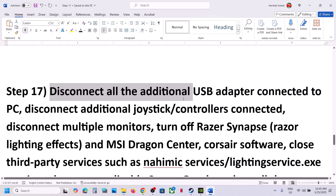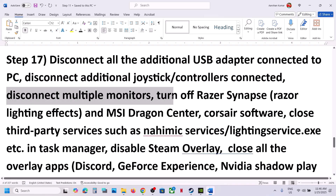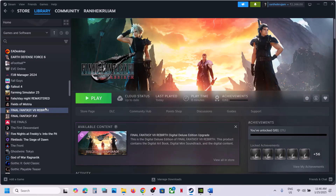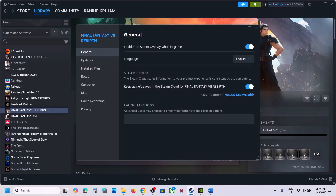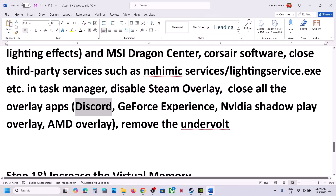Disconnect any HOTAS, wheels, pedals, USB adapters, or extra controllers connected to the computer. Try launching the game on a single monitor if you use multiple monitors. Close any third-party services or applications. Disable the Steam overlay by going to the game's Properties > General tab and turning off 'Enable the Steam Overlay While In-Game'. Also turn off overlays in Discord, GeForce Experience, or the NVIDIA app. If you have undervolted your computer, remove the undervolt and then launch the game.